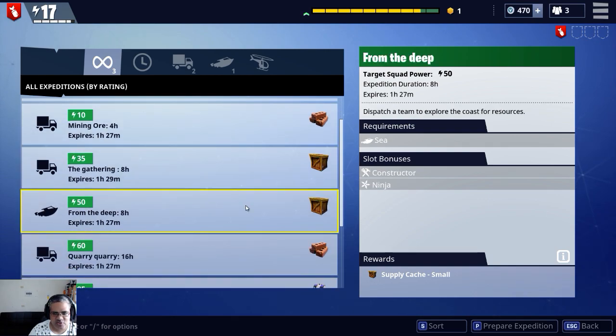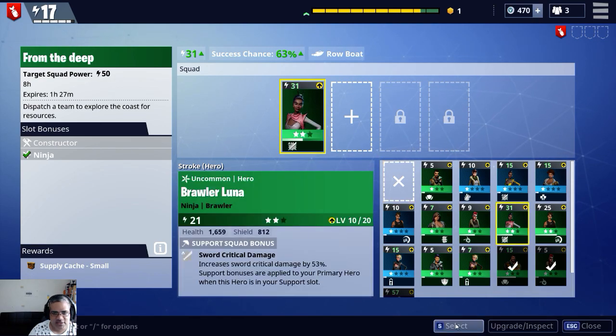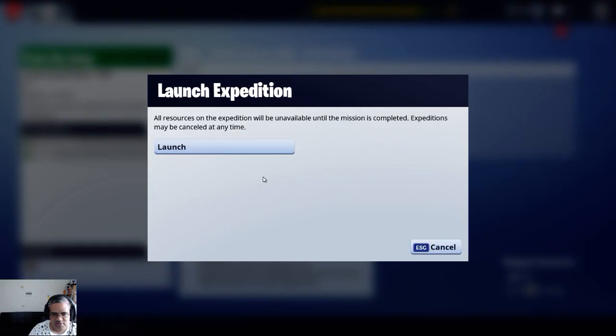Look at this one — a constructor and a ninja. That actually might be worth it. Supply car small, and we'll come and see. Prepare expedition — we need a constructor. This lady. Select. Start expedition. Bye-bye!